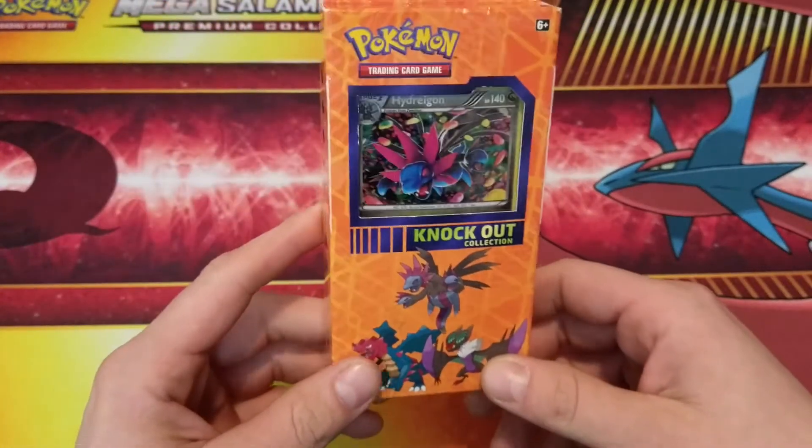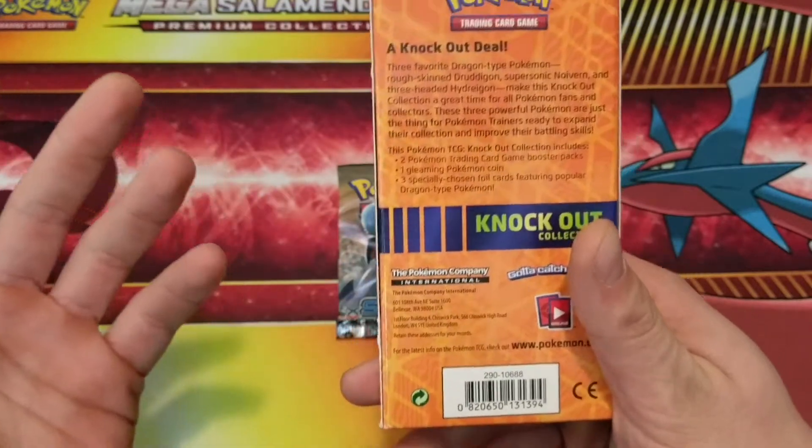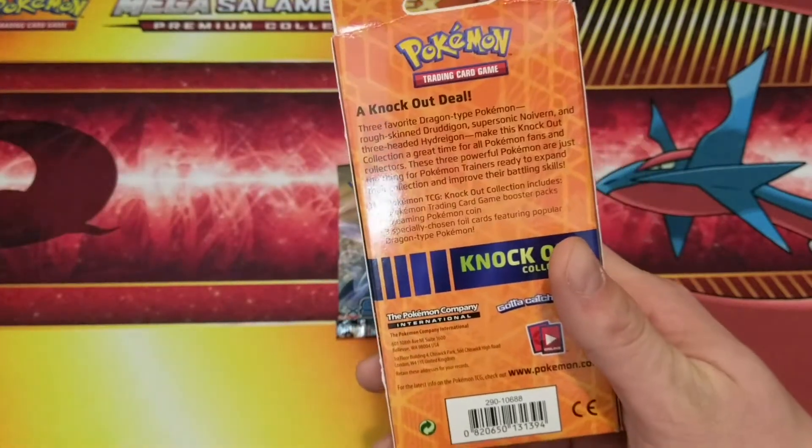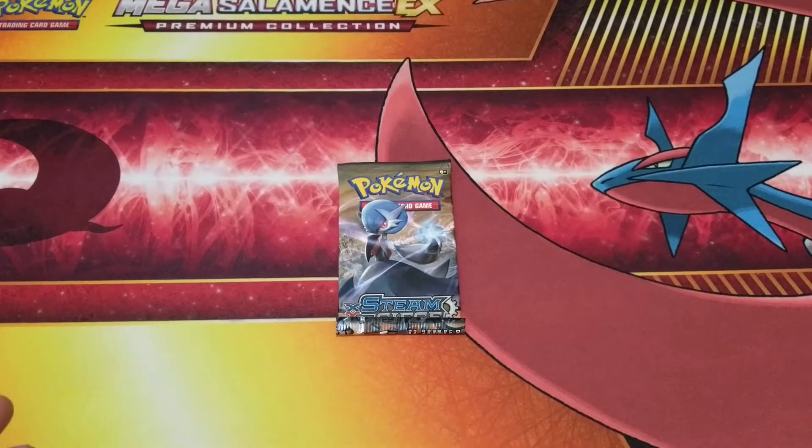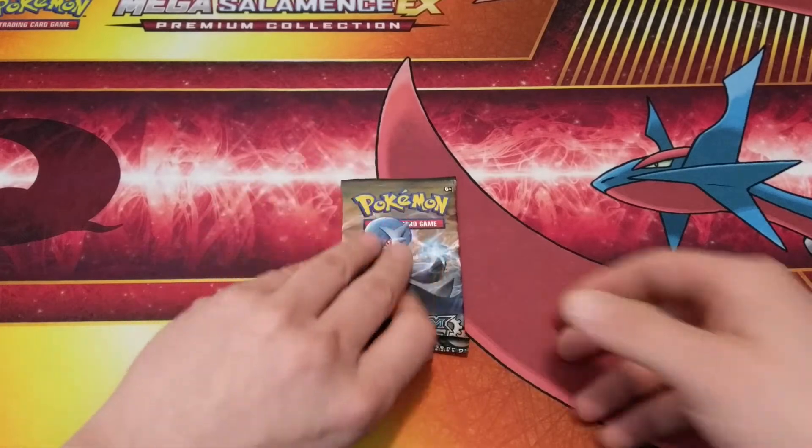Plus we went out today and I found this knockout collection thing. I'm not able to find the Arcanine box like anywhere, so we picked this up. As I was saying, we didn't shuffle the cards — me like an idiot, I didn't realize it.